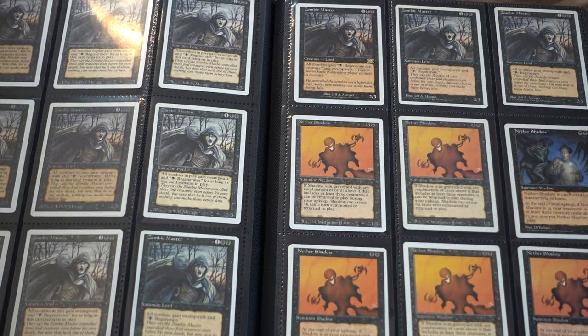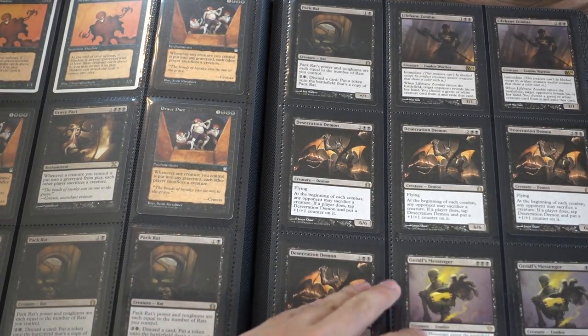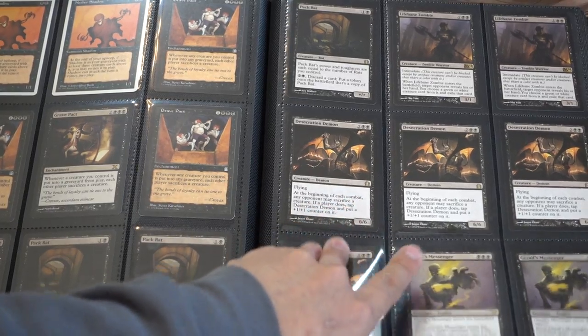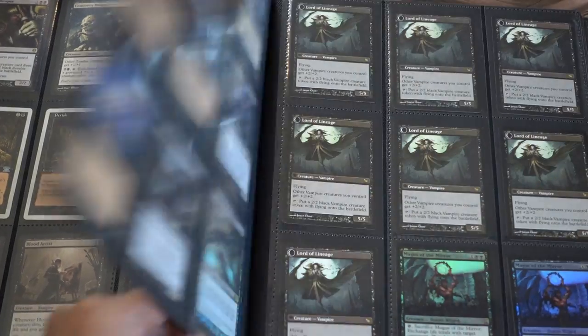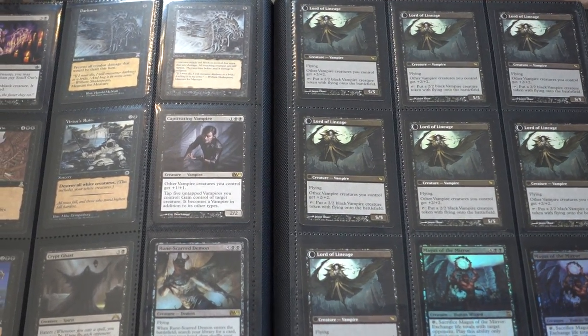Zombie Master was considered a very good card back in Fifth Edition and Revised, and I don't know why. Dark Pack. Letta Spirit. Desecration Demons — like a dollar I guess. And just random stuff you get from Craigslist. This stuff is EDH gold — it is extremely valuable.